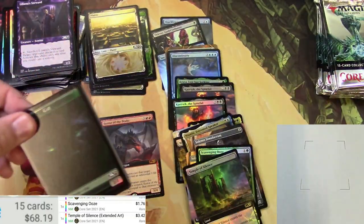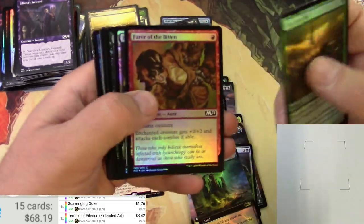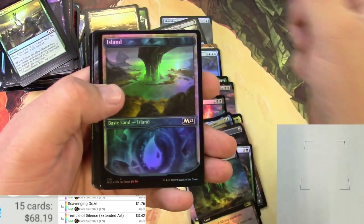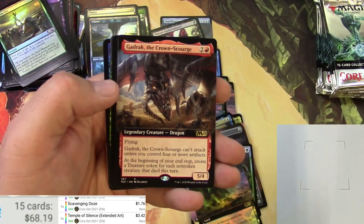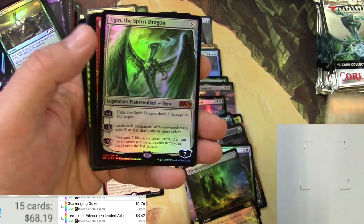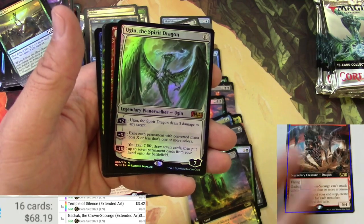Warhorn and a Pyroling token — okay, halfway through! Haven't hit anything super big yet. Cat token — I think I already did that one. Stale, stale. Got an Island.